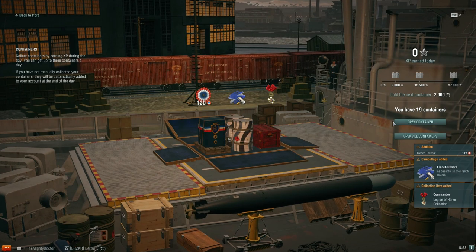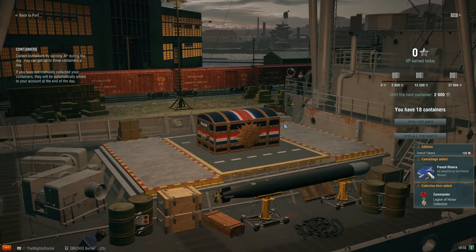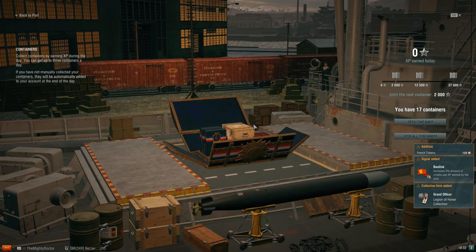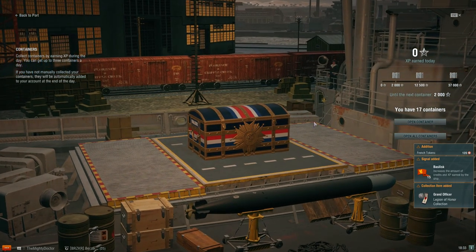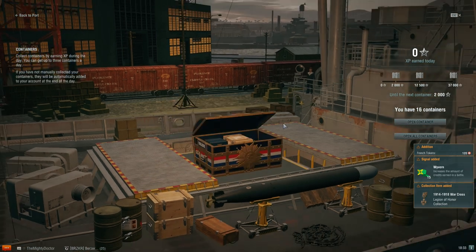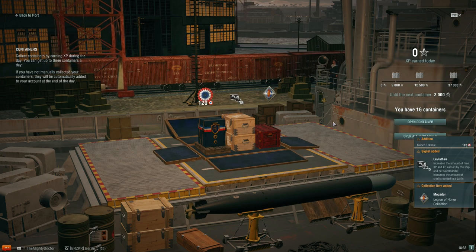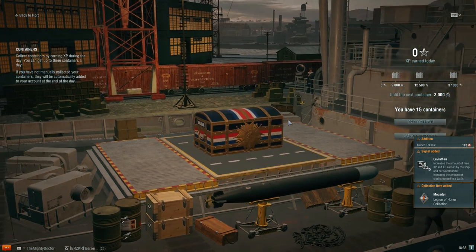So you can see right now in these crates they're pretty much the same across the board — you're not going to get much different in them. You get your 120 French tokens, you get your 15 signal flags, and these are the special signal flags: the Basilisk, the Ouroboros, and the Hydra — the special ones that make grinding so very easy.